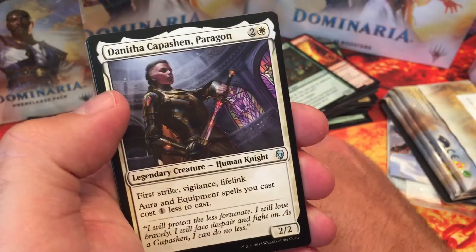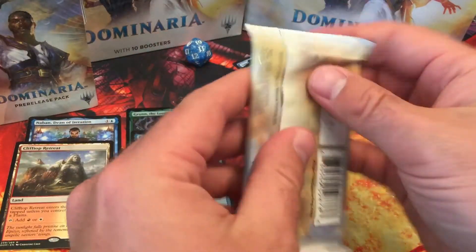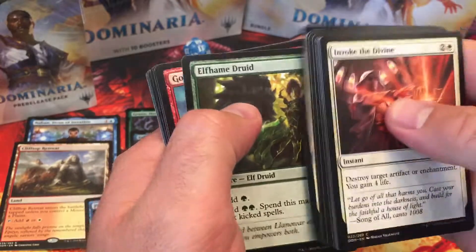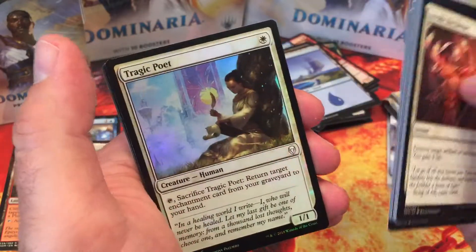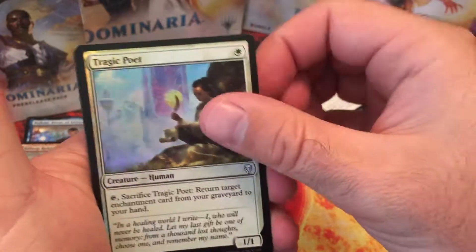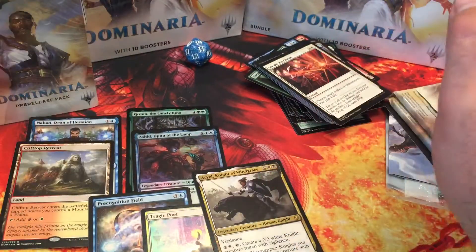And a Denith Capuchin Paragon — interesting, not bad. Let's see what we get next: Elfheim Druid, Goblin Warchief — nice — Wild Onslaught, and a Foil Tragic Poet. Look at us with the foils! Pretty sexy. And an Ariel Knight of Wind's Grace — I need you for my knight deck. Outstanding.